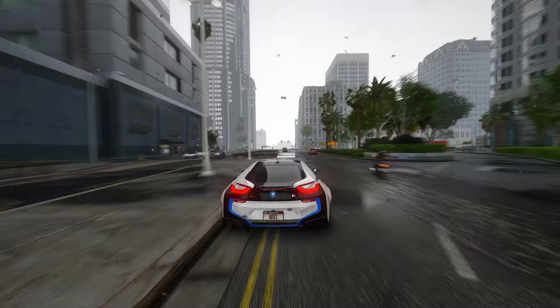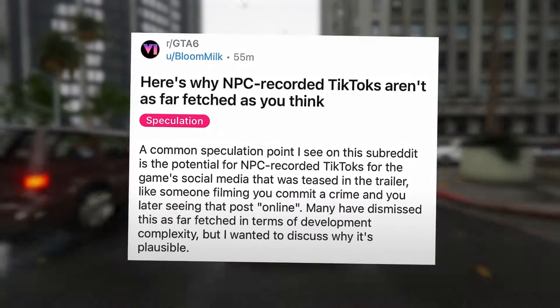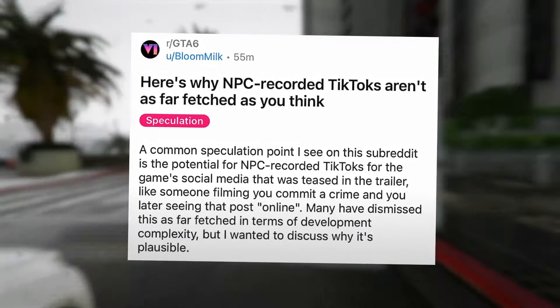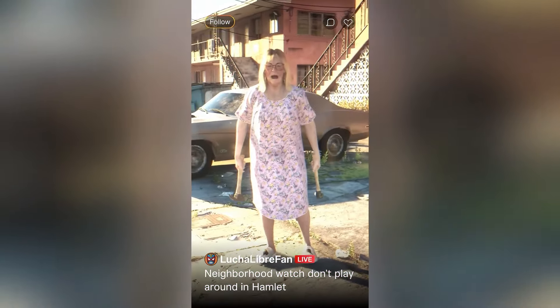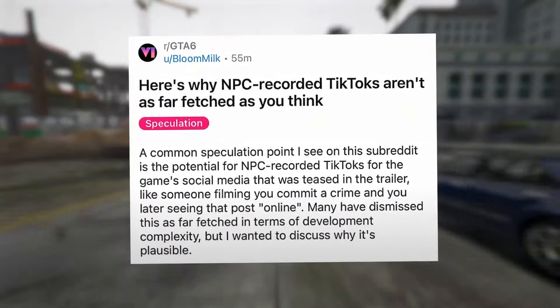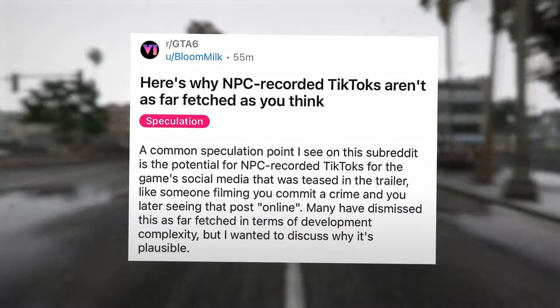Feature 29: GTA 6 brings a massive range of guns, from pistols to heavy artillery — with so many options, the action stays intense. Feature 30: GTA 6 is bringing in an inventory system like what we saw in Red Dead Redemption 2. Lucia appears to have a sports bag hinting at that.